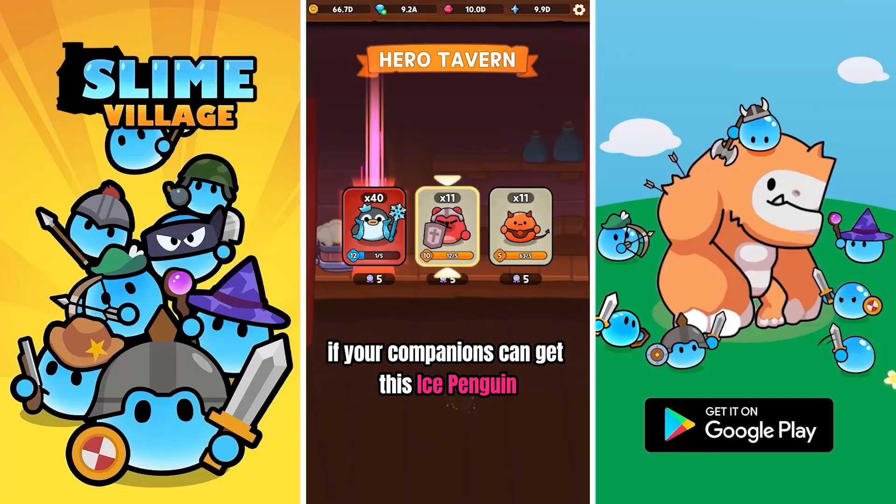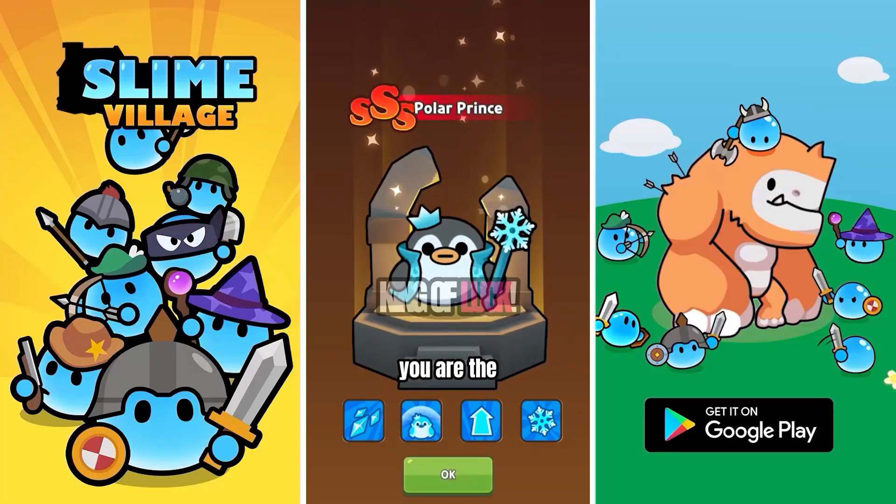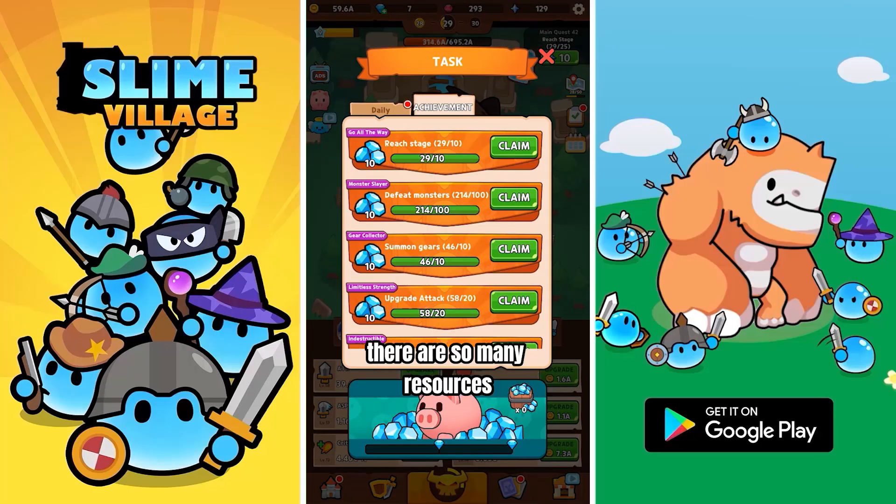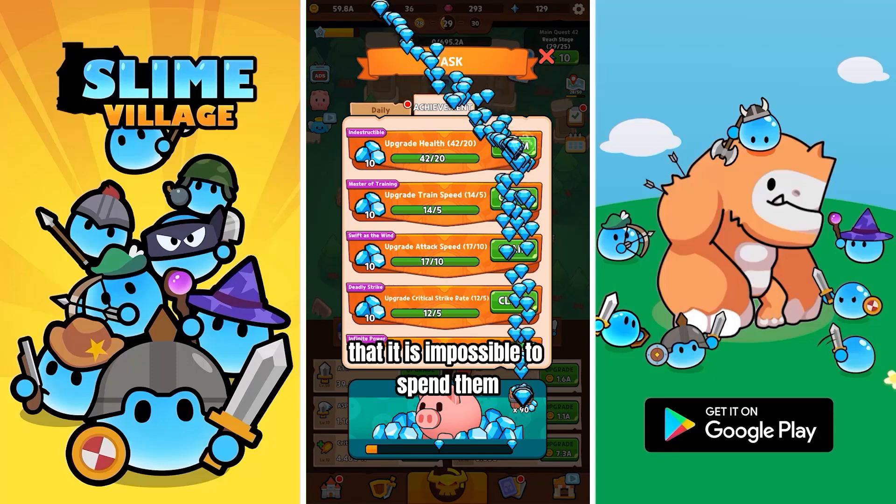If your companions can get this ice penguin, congratulations, you are the king of luck! Finally, remember to receive various mission rewards. There are so many resources that it is impossible to spend them all.